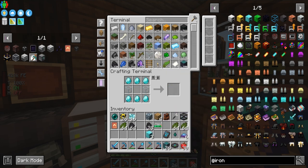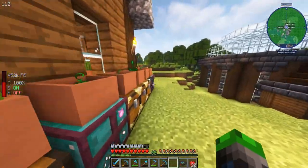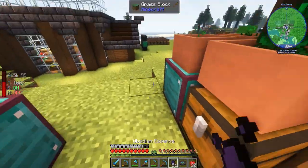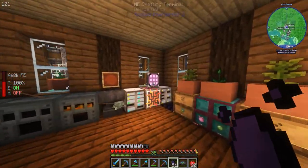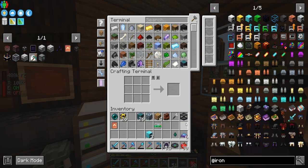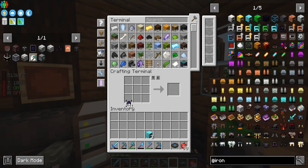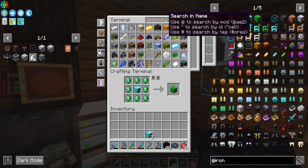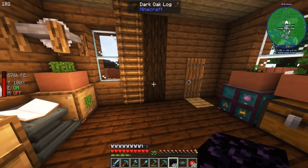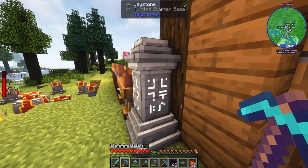I ended up going back to the deep dark place we were at earlier this episode. I got some more diamonds and a couple more things like an armor template — that's both from the ancient city that we have now, which is really cool. Let's make some obsidian. We just need two more emeralds — I know where there's a village.